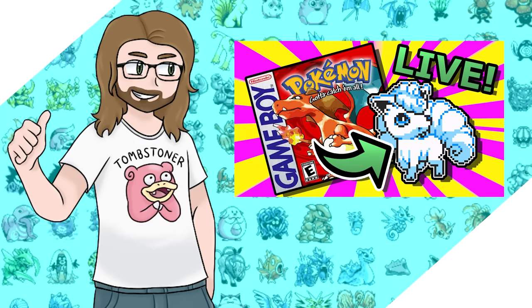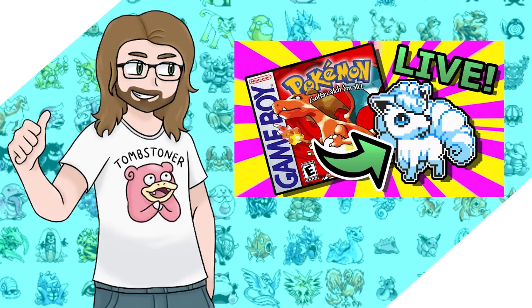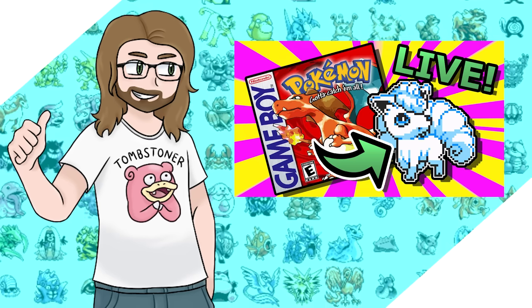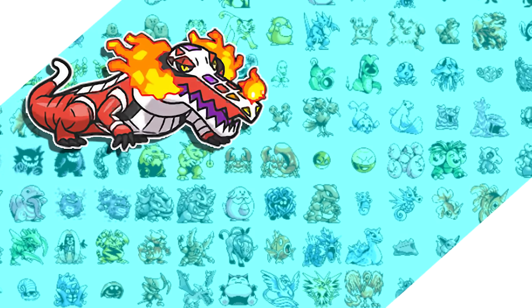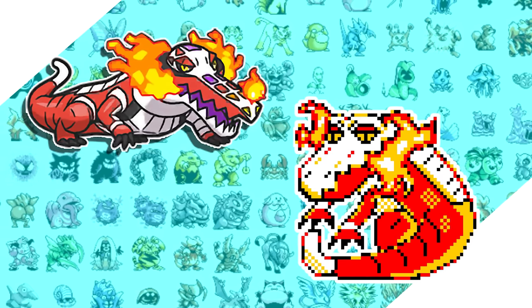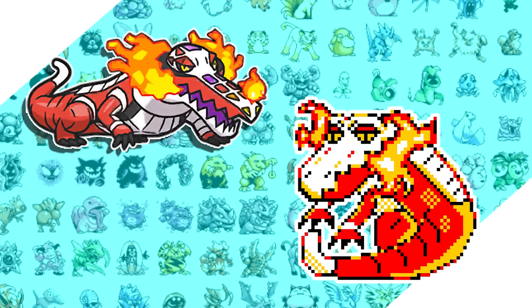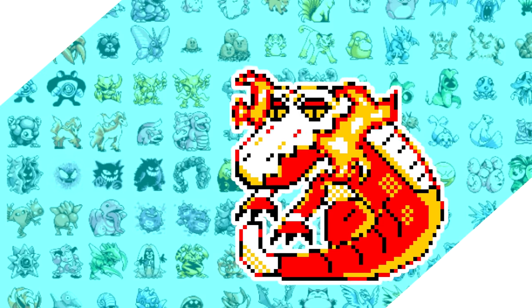I did an Alolan Vulpix stream back in December where I go into more detail if you're really interested. As far as the sprite work goes, I have to hand-make these Gen 9 Pokémon. Here's what we're working with — tell me how you think I did below, and if you think it's absolute garbage and you can do better, feel free to get with me so we can create sprites for future Gen 9 runs.